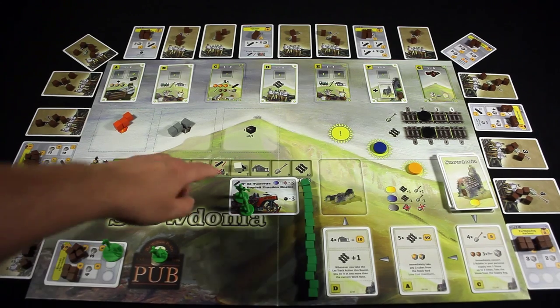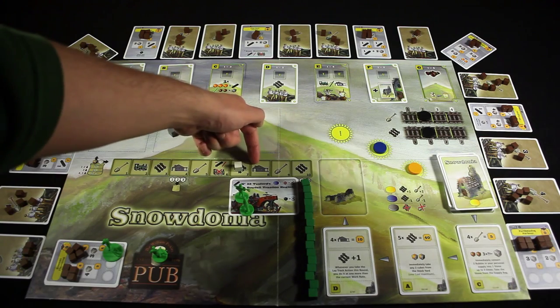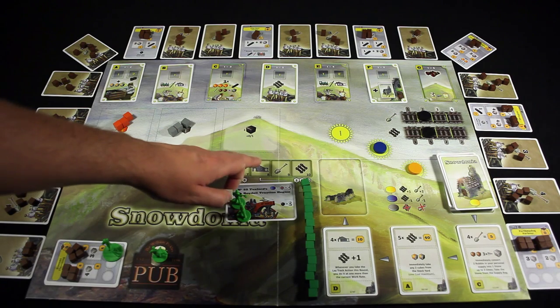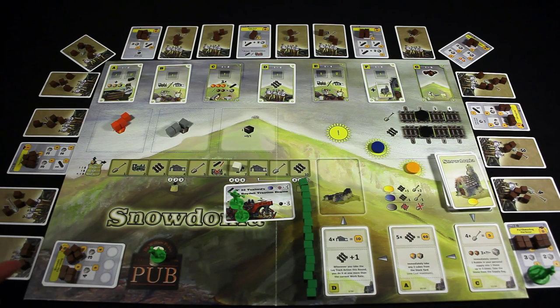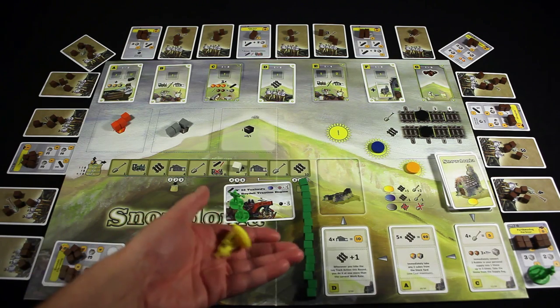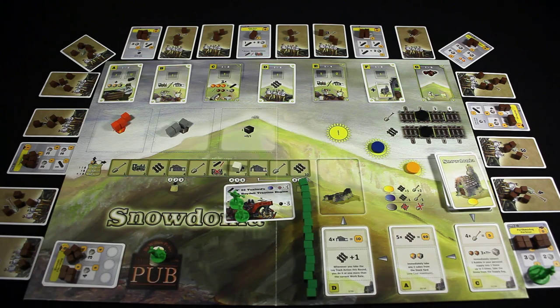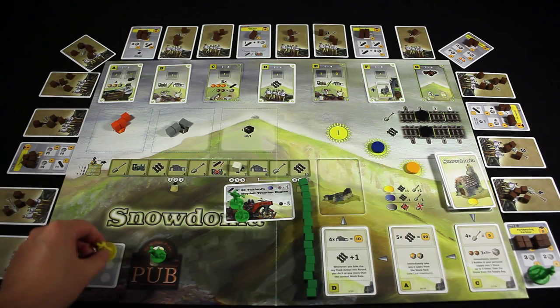You'll notice that there is one white cube out here on the event track. That's to note that only these spaces are going to be used through the game, so it's just going to be repeating between finishing stations, excavating rubble, and laying track. In turn order, players get to decide which station they would like to start at, and then the last player to choose gets to place where the marker for the game track goes. So I chose to start over on this side, and I'm going to put this guy on the opposite side.